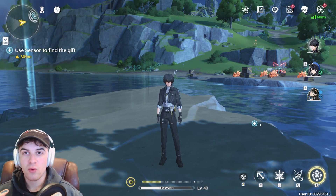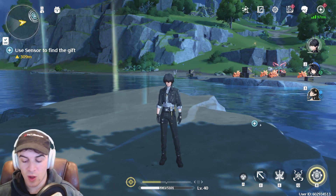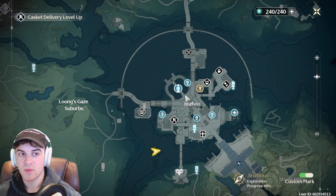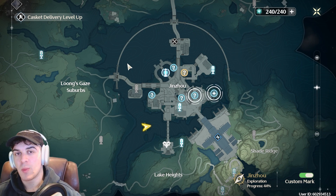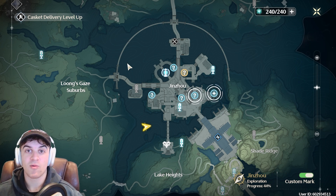In today's video, I'm going to show you all nine Sonance Casket locations inside of Xin Zhao in Wuthering Waves — that's kind of this region right here. There's nine of them and they're all relatively easy to get, apart from maybe one or two. Watch the whole video, follow along, and you'll be able to unlock them very quickly. Let's get right into it.